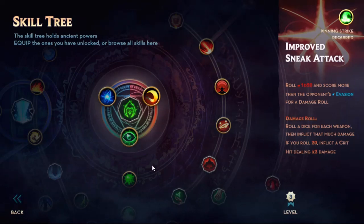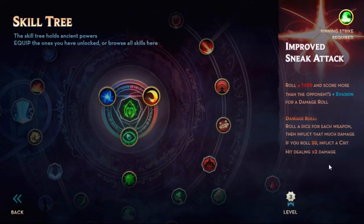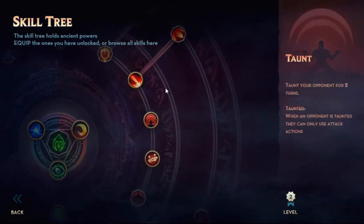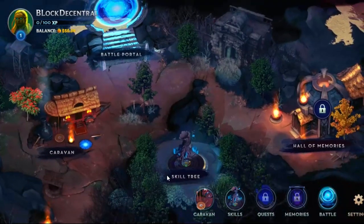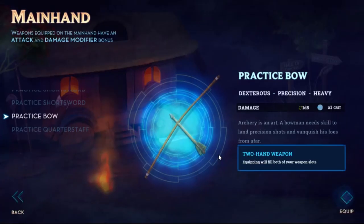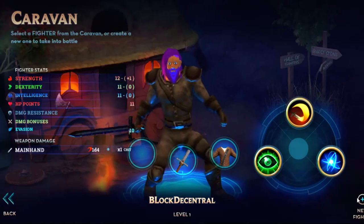Skill tree — the skill tree holds ancient powers. Equip the ones you have unlocked or browse all the skills here. We have Improved Sneak Attack: roll 1d20 and score more than the opponent's evasion for a damage roll. Damage roll: roll a dice for each weapon then inflict that much damage. If you roll a 20, inflict a critical hit dealing two times damage. Slippery: gain plus evasion. This is quite the skill tree — Taunt, Improved Power Attack — and that all takes level 3 and beyond. Then we have the caravan, which shows my character — my fighter, level 1. Strength 12 plus 1, 11, 11, 10. Now I actually got something equipped.